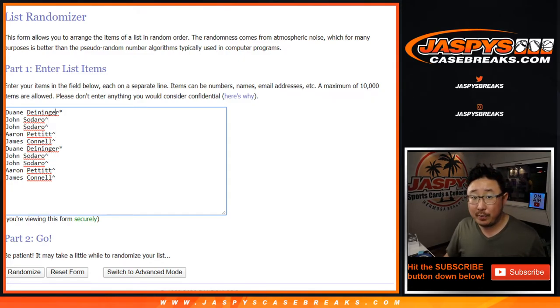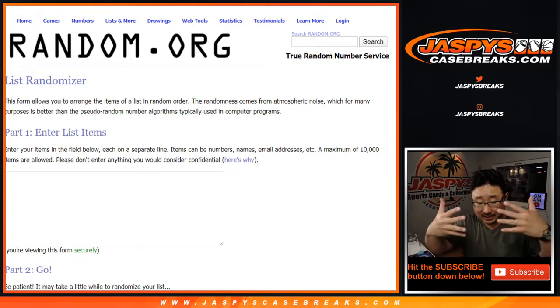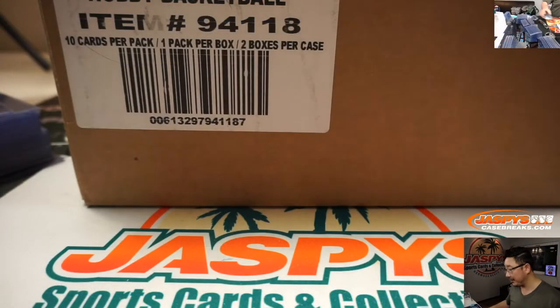So we're going to pop open the case, roll the die, select which case we're going to do, open up the case, type in all of the hits, and then randomize your names, randomize the hits, match you up and see what happens. Good luck everybody.